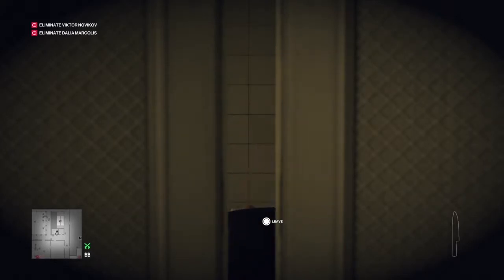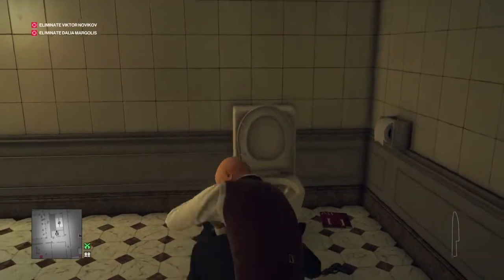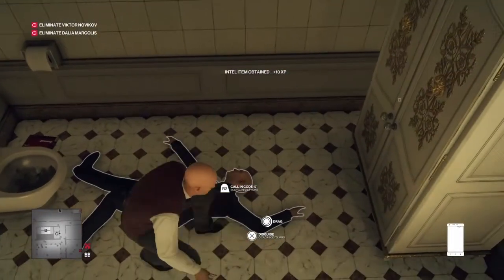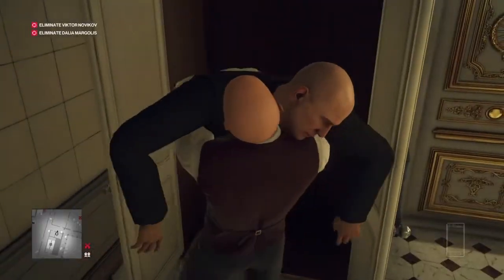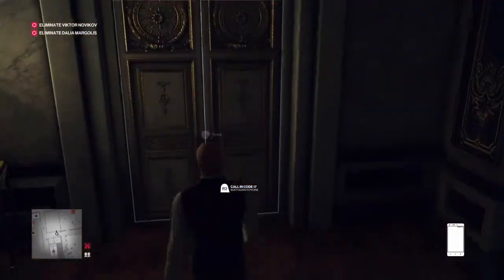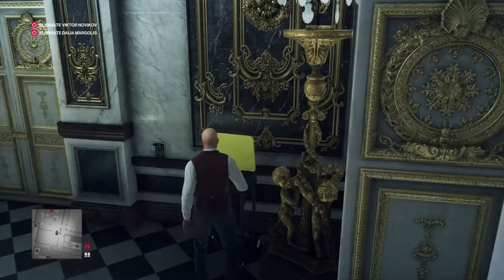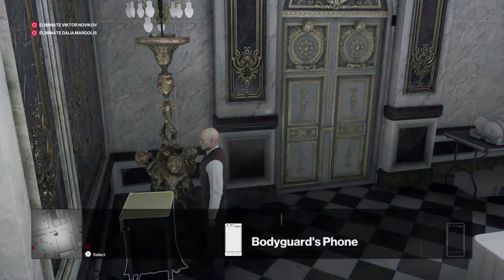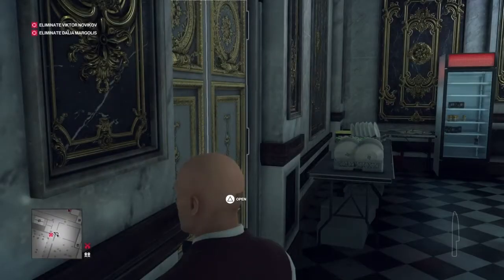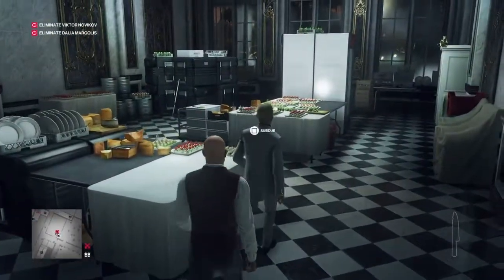Viktor's bodyguard will get sick, come to this bathroom, and we can take him out. It's at this point I'm going to sabotage my silent assassin run — so if you want a silent assassin run, don't kill him and the rest of this will be silent assassin. I like to sabotage my silent assassin runs because I'm weird. We're going to make our way back into the food preparation room, stash the bodyguard's gun, select our kitchen knife, and wait patiently behind the door for Viktor Novikov.